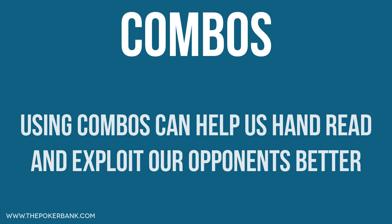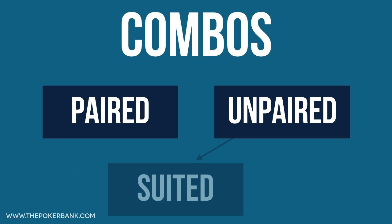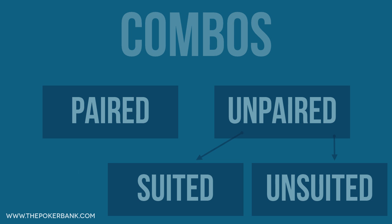There are essentially two different types of starting hands: paired and unpaired, and unpaired hands can be either suited or unsuited. Let's start by looking at pairs.